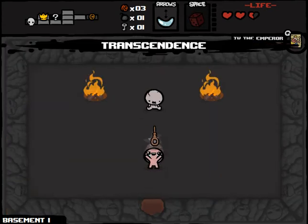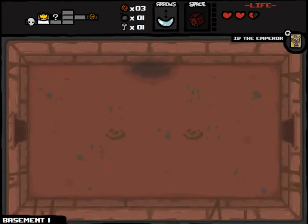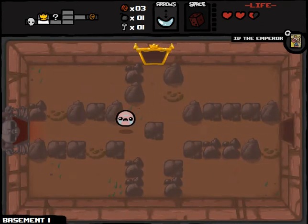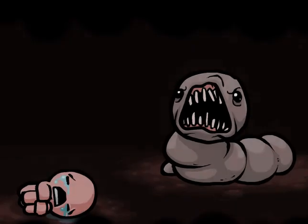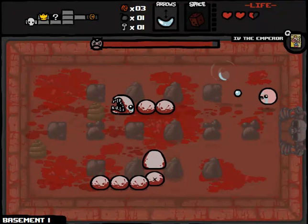Reroll Bob's Rotten Head for sure. Oh man, that's awesome! Getting Transcendence - the noose right off the bat - means that we could get a Ouija Board, and that would be awesome as well. In conjunction with this we would like never get hit. Except for right there, when I almost got hit.